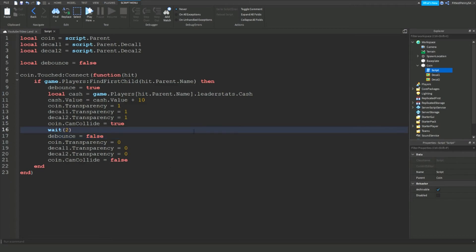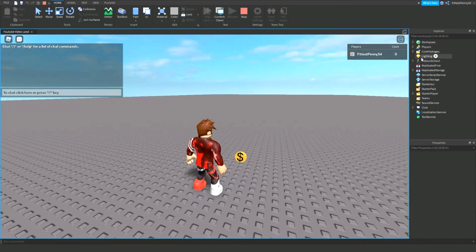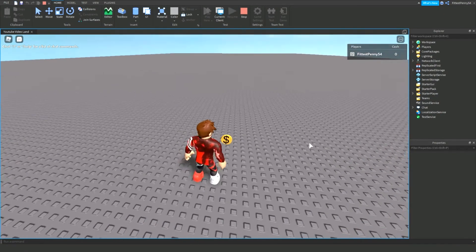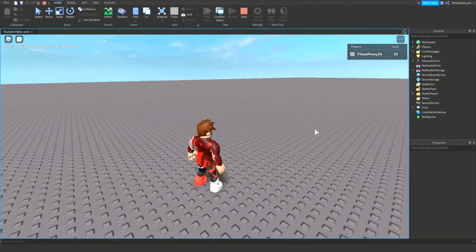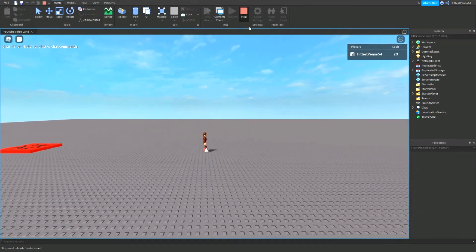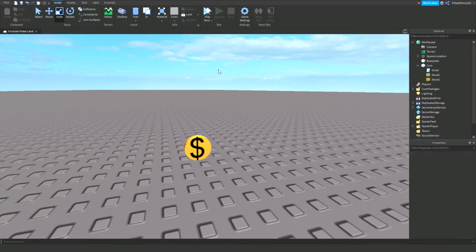Let's head in and test this out. I'm loading into the game now. As you can see at the top right corner I have my cash. So if I stand on the coin — oh, it went up by 20 there. There's something I forgot to do: I forgot to anchor the part. Because sometimes if you forget to anchor it and you stand on it, the part will just go flying across the map.